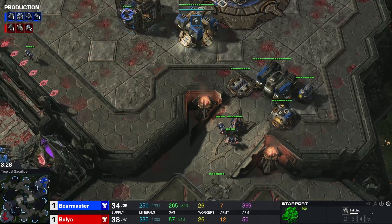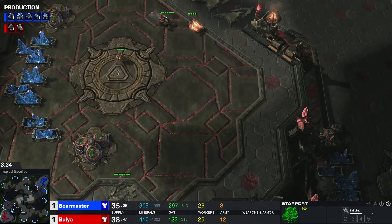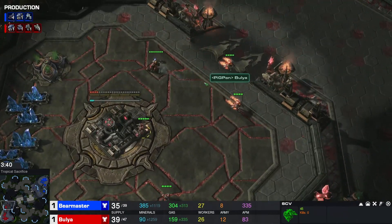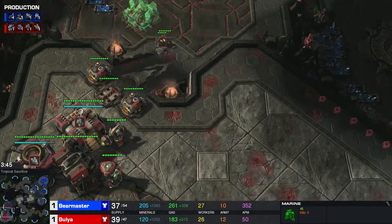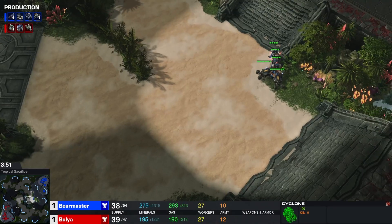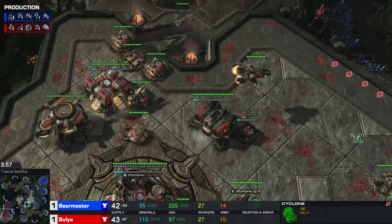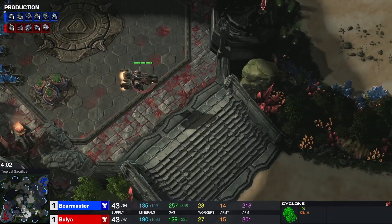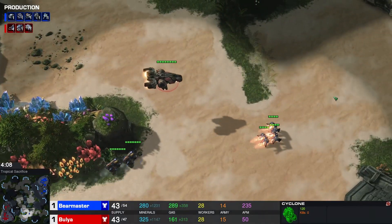No more SCVs from Bulia — looks like he's saving for a Command Center. Command Center for Bear Master is done just as Bulia's is 10 seconds out. The problem with this push is that the harassing force from Bear Master is better than Bulia's, unless he just wants to be defensive and let the Liberator do all the damage. It will be scouted.